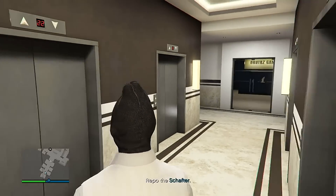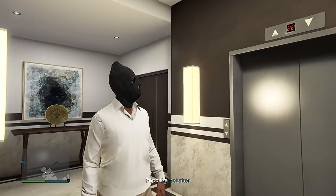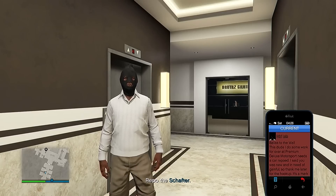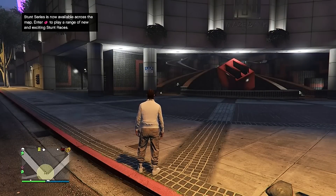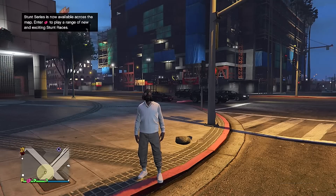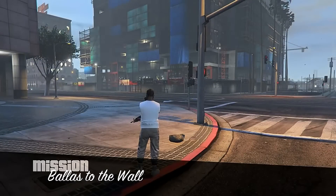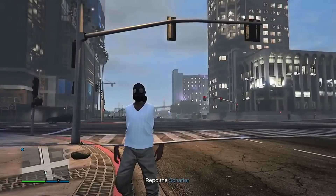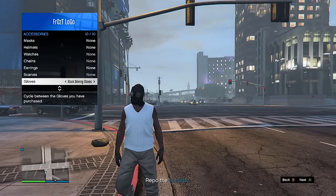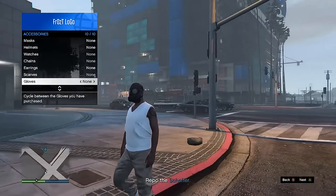If you don't spawn the first time with invisible arms, then you're gonna spawn with a sack on your head. If that happens, bring up your phone and quit the job, then you'll load into a free mode session. From this point, bring up your interaction menu, go into style, and put back on that outfit — you'll know you have it on because the gas mask will come back on your face. Then load back into that mission. This time once you load in you should have the invisible arms. You can keep it like that, or go back into the interaction menu, switch those gloves once to the right and back to the left, and you should have your arms with only the vest.